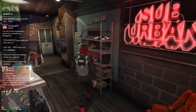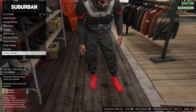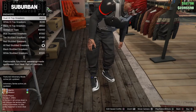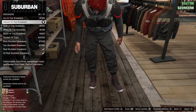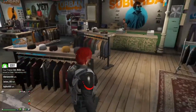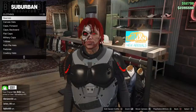Next, come over to the shoes section. I'm gonna go for sneakers — I like sneakers, so you could pick whatever you like. I'm gonna go for the Venom High Top sneakers. Once you do that, come to the cap section.